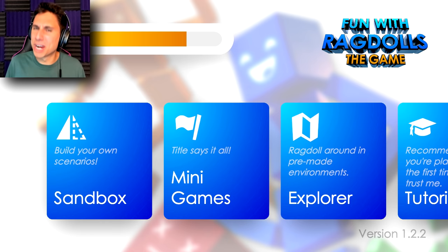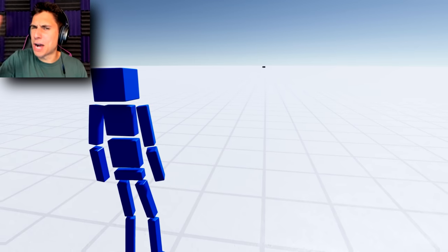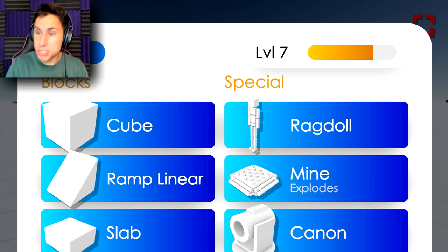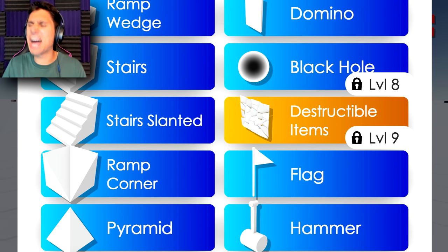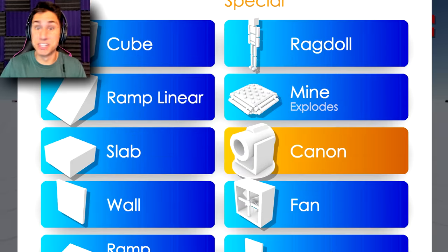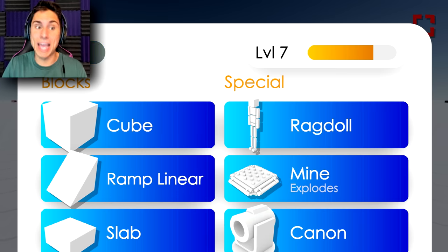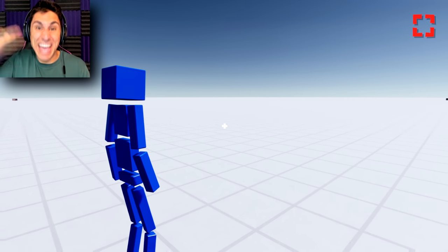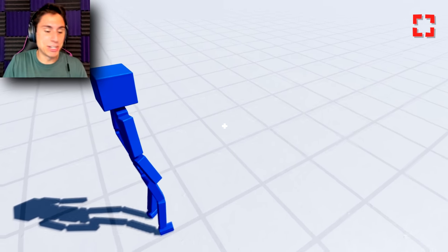So today guys we're gonna be trying the black holes. We're here in sandbox mode and there's only one problem - I think I have to be level eight and right now I'm level seven, but I'm more than halfway there. Black holes are level eight and the destructible items are level nine. I can't wait for the developer to add more things because the game's absolutely hilarious. I have a trick to gain levels really fast - it's a little bit gruesome, it's a little bit funny, and I'm gonna show you guys what I do.